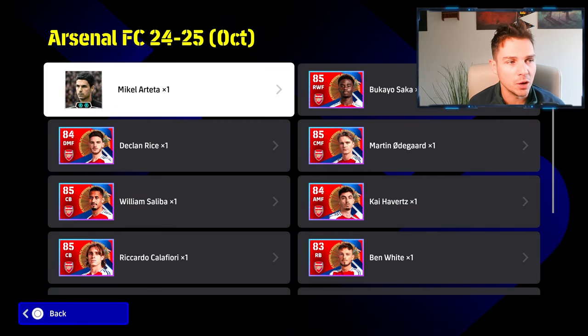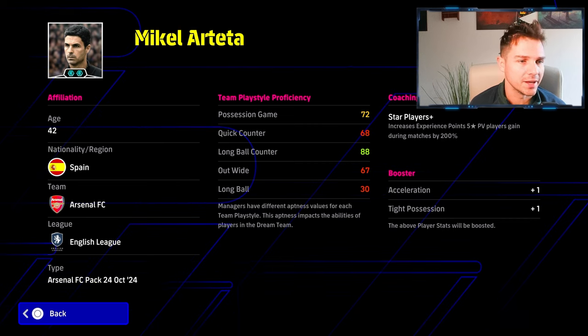However, this long ball counter is always going to be the meta, and I'm going to show you why with a couple of clips. 88 long ball counter, plus 1 acceleration and plus 1 tight possession - you are essentially just getting 1500 coins on a manager, so it is a lot. It's very, very steep. But long ball counter will always be the meta for one very, very easy reason.